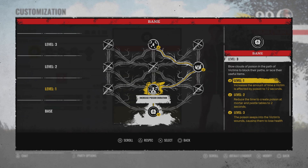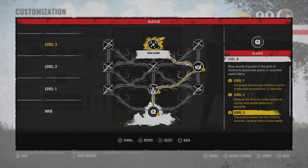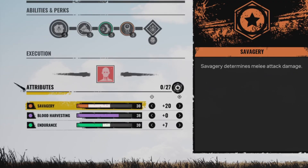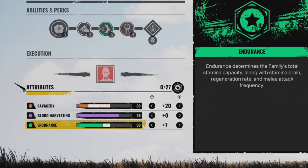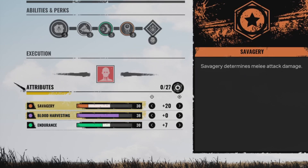For our ability, I run middle, then go to the right, then to the top middle — that's my perk setup. For our attributes we have 30 Savagery, 30 Endurance, and 38 Blood Harvesting, which is just the base stats.